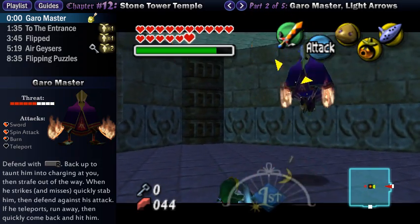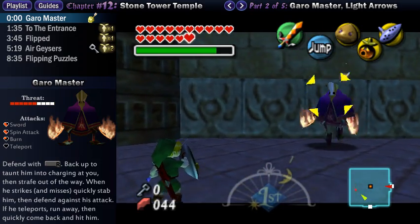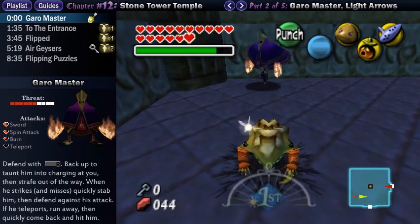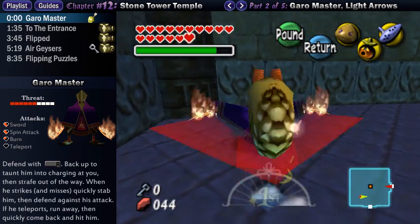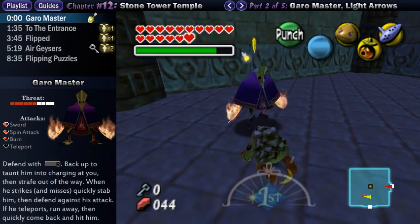As you'll quickly find out, he'll defend against your attacks if you try to hit him, and as Tatl somewhat hints, you have to dodge his attacks rather than deflecting them, and this will give you an opening so that you can hit him. One trick you can use is to wear the Goron Mask and time out your Goron Pound so that you hit him. Just be prepared to defend immediately after that, because he counter-attacks.